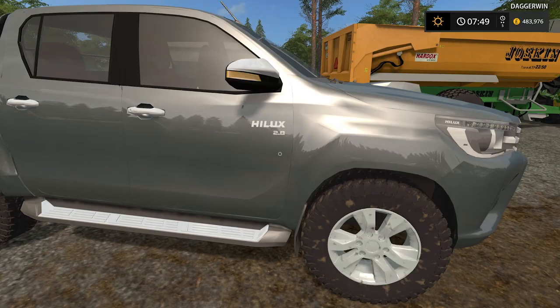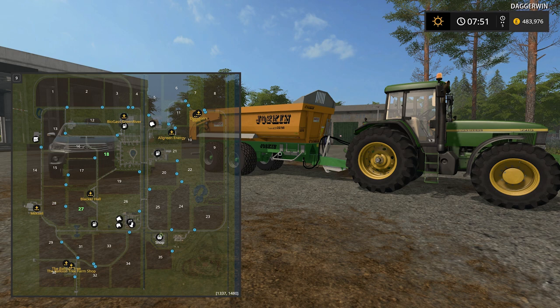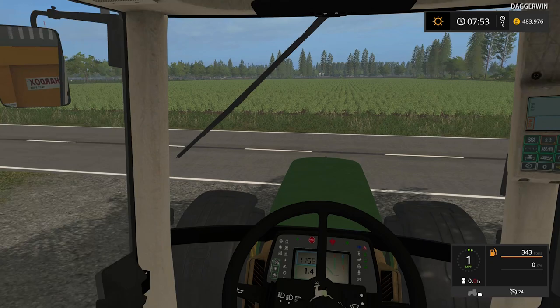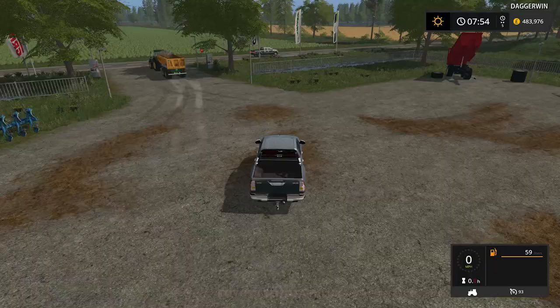So we start off with a Toyota Hilux just here in a grey colour, 2.8, and we also have a John Deere just over here — the 7710 — with the Joskin Trans KTP 2250 trailer, which I think is going to be brilliant for just dumping stuff like manure. Before we ramble on too long, let's take a look — we're at the shop. We need to go over to the farm, which is very close. We own field number 27 and field number 18. What we'll do is drive over to the yard and put the Hilux on Follow Me, so we can drive back to the shop to pick up the other machines we're going to buy.